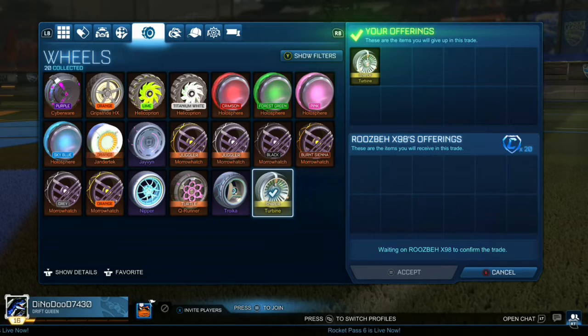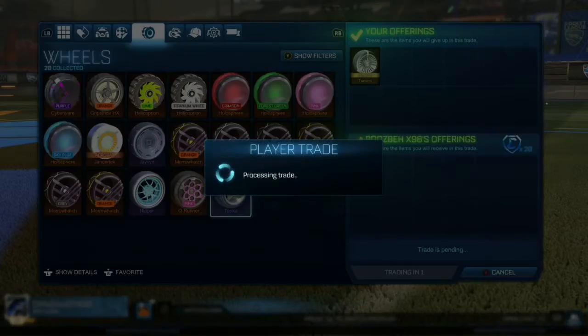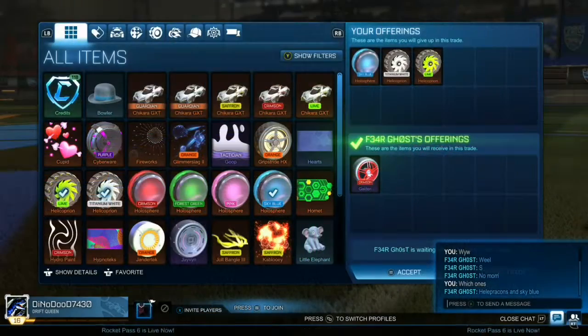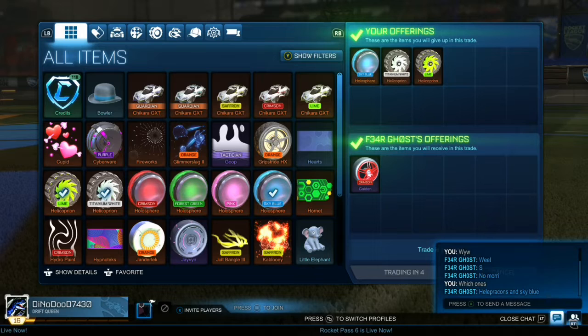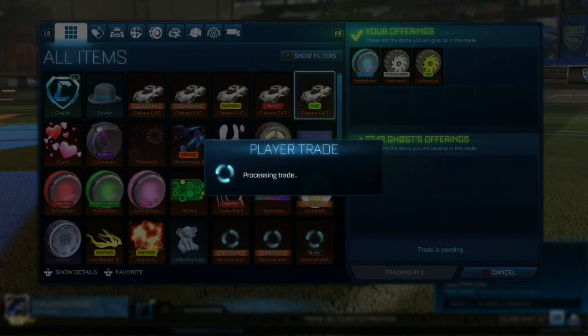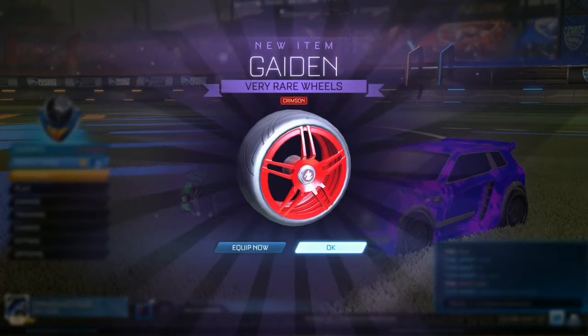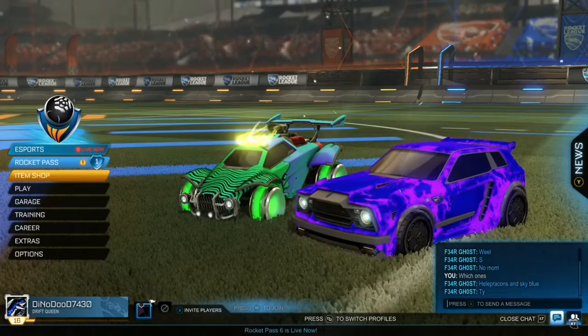In this trade I'm selling the turbine that we got earlier with the orange halo. I did take a bit of an underpay — I probably could have gotten closer to 50 for it — but it's still a profit at the end of the day. Here we are also selling some more of our painted limiteds, and we're selling them for the striker crimson gaitens, which are worth 100 to 150 credits. Being certified, I could get closer to the 150 side.